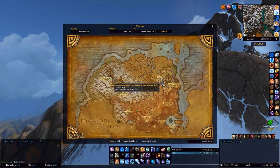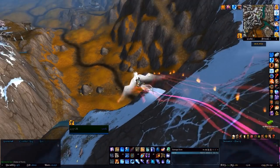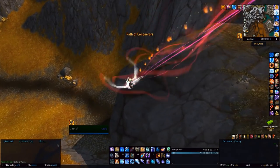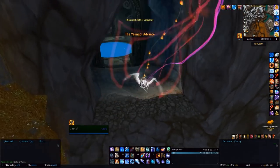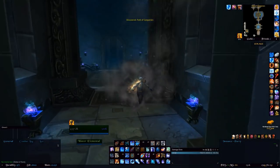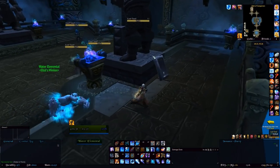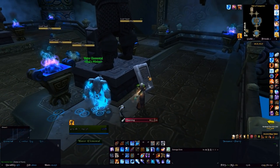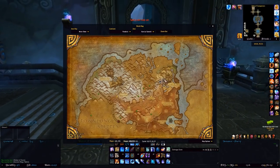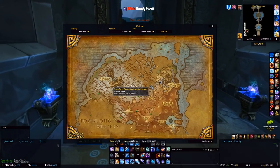Loot this and then we'll head on to the Ancient Mogu Tablet. I'm actually above it on the map but it is underground. Fly a little bit south to the cave which is just down here — fly straight into this cave, but be careful of an invisible wall up there. Down inside there are some mobs that are not aggressive at all — they won't attack you unless attacked — and you just want to loot the Ancient Mogu Tablet.